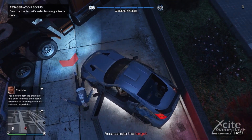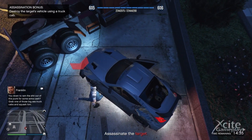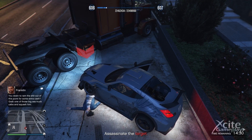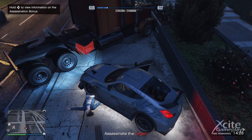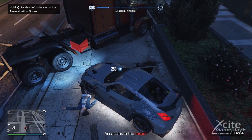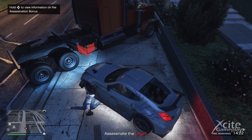Block his body so he can't get up — the RP is running and the glitch is active. When the RP is not gaining one level every three seconds, move the car more to the middle of the body. You should see your crew level in the left corner gaining very fast.